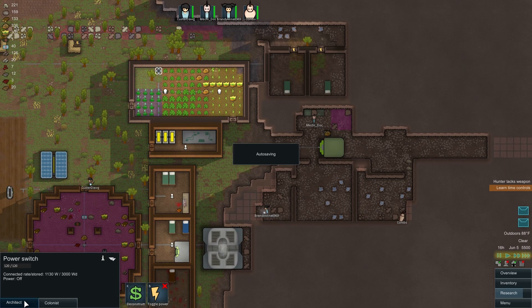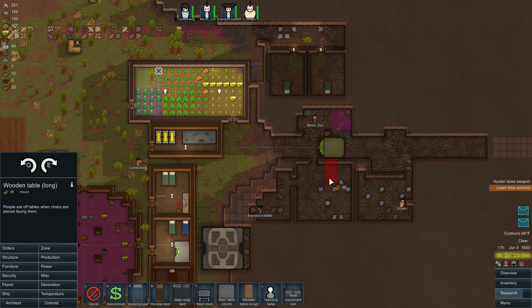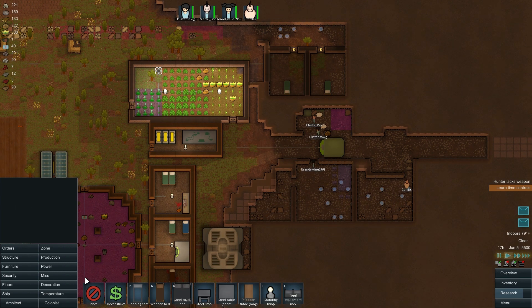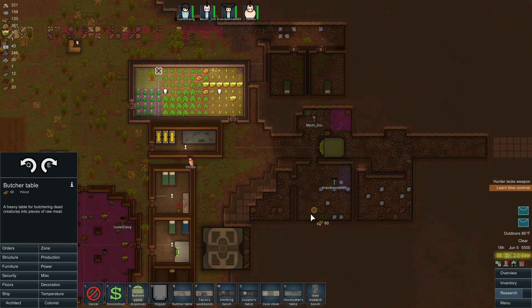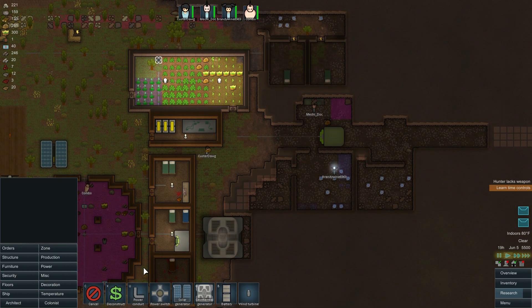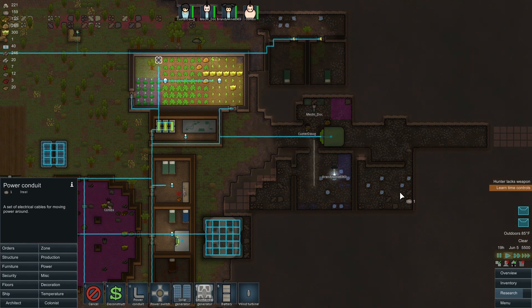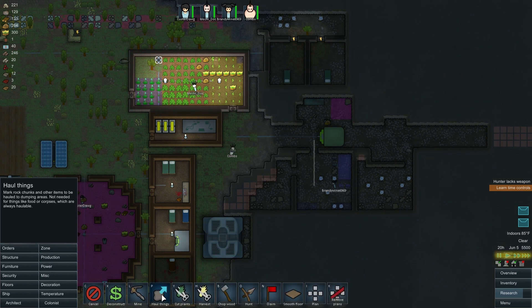Looking good! What we'll do now is make some furniture - a long wood table with some stools. Then let's make a butcher's table and a cooking stove. We'll bring the power right down the middle and put one standing lamp in the middle - that should be just good enough.